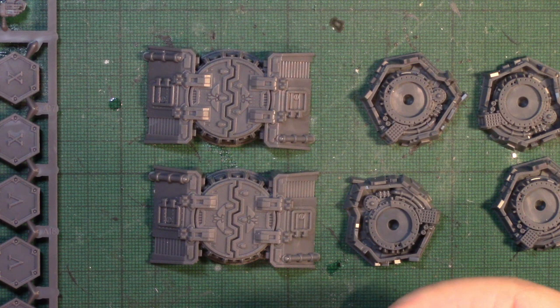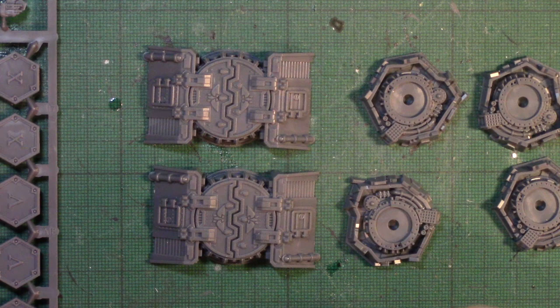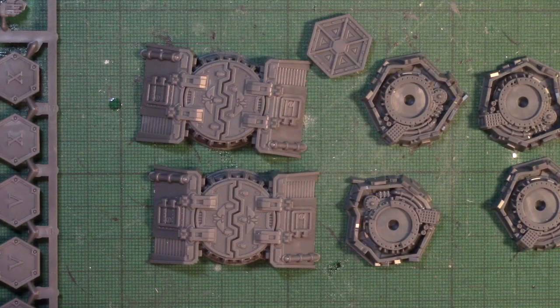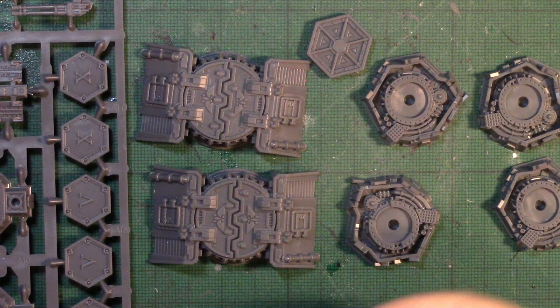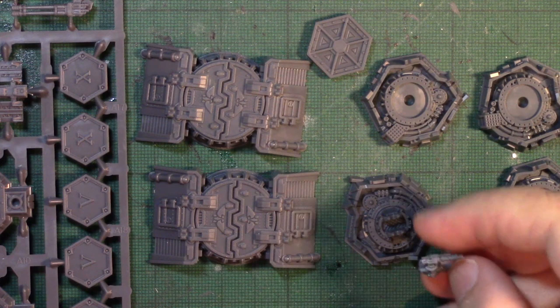You don't necessarily need it — you can mark landing zones with things that aren't the landing zone markers provided, and you can use just numbered counters instead of these nice plastic numbered counters. It is a nice set and it does make me interested to see what other Epic scale scenery they're going to come out with at some point.